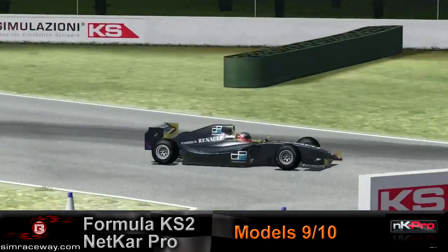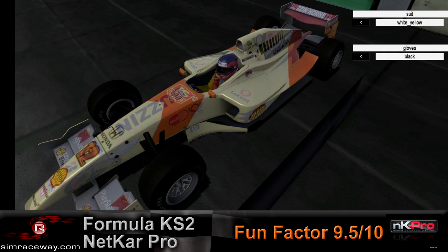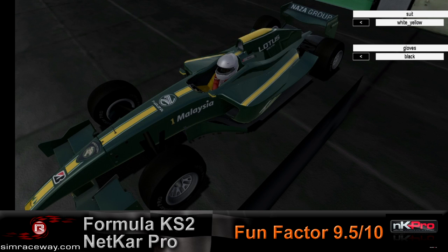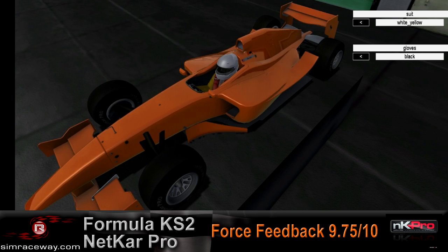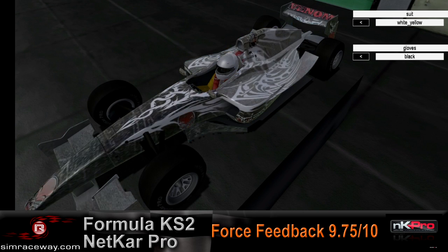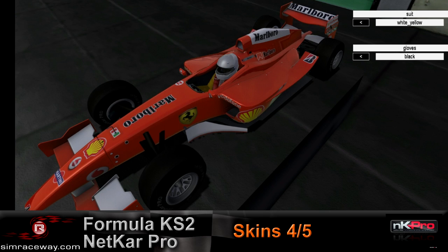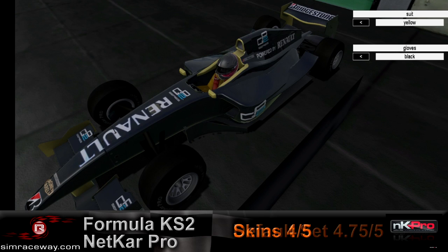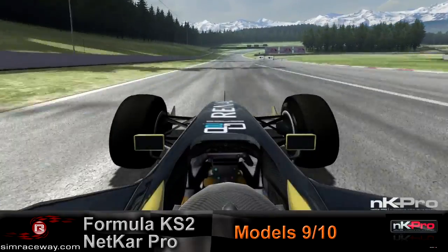When we first booted this up, there were no skins — just generic colors, probably a licensing issue since they can't put in Formula 2 paint schemes. That's likely why it's not called a Formula 2 but rather the KS2, where KS stands for Kunos Simulation. However, a quick search found a paint pack from the Radiator Springs Forum with cars already available to download, including a Jägermeister livery. That actually bumped our score up, and now you can race it like a real race series.